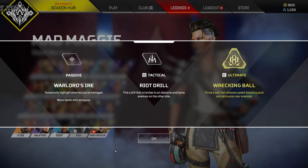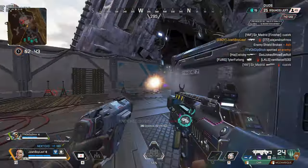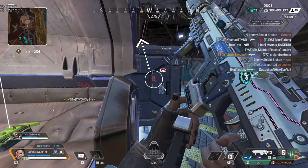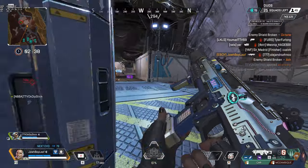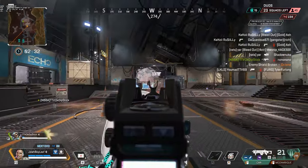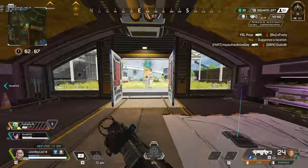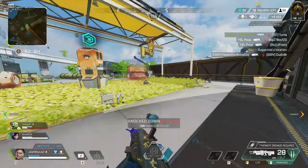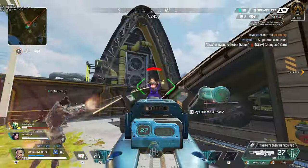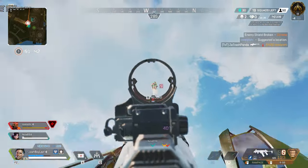We have her passive which is Warlord's Ire. When you damage an enemy they are scanned, similar to Bloodhound, but for a very short time. Being able to scan enemies for a quick second is very helpful when enemies are behind cover, because you can figure out if they're baiting or switching angles. The second part of her passive is she has faster movement speed when holding a shotgun — about the same as running with your fists out.